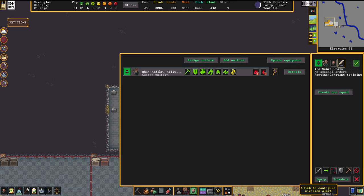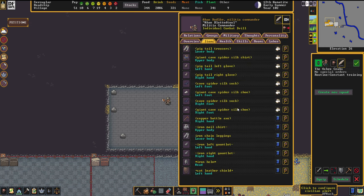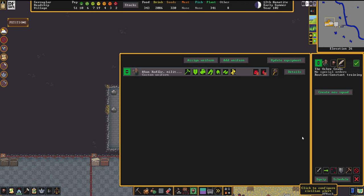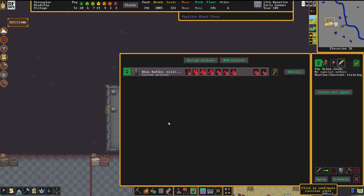The boots issue is a little more complicated. Due to the fact that he's wearing socks and shoes, he's unable to wear his military boots. This is a commonly known bug, and the only way to fix it is to go into the uniform settings and change 'uniform worn over clothing' to 'uniform replaces clothing.' With a bit of dwarven magic he'll then pick up and wear the boots.